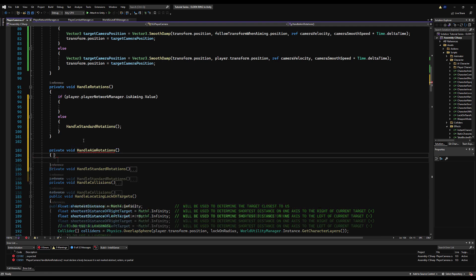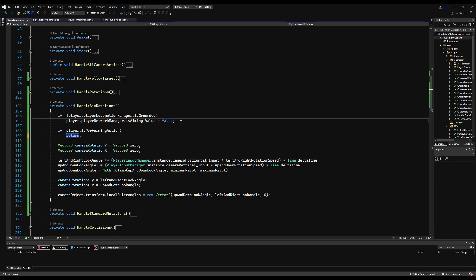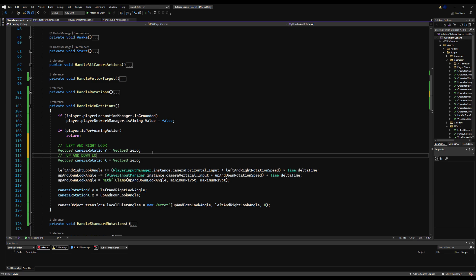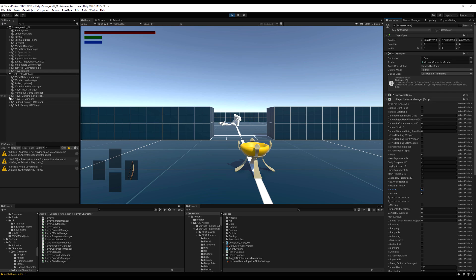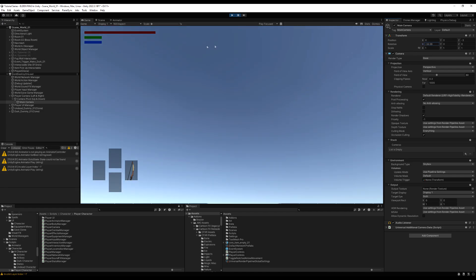We used a combination of the main camera object and the pivot transform to manipulate the camera before, but it's different in first person — we need to manipulate the camera object itself. I've typed out the code to save time: if not grounded, set isAiming to false and return; if performing an action, also return. We get camera Y and X rotation starting at zero, get values from our inputs (vertical and horizontal), cap the up/down look angle, assign camera rotation dot Y and dot X, and set the camera object transform's local Euler angles. It must be localEulerAngles.